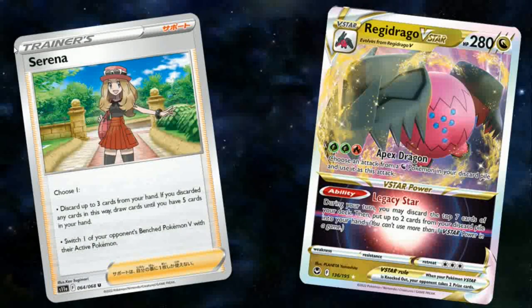Apex Dragon says: choose an attack from a Dragon Pokemon in your discard pile and use it as this attack. Thanks to the amount of Dragon Pokemon we have in Standard, there are plenty of options and this could be a really cool deck to build around. Needing 2 Grass and a Fire is fairly awkward, but at least we have Gardenia to help accelerate some energies.